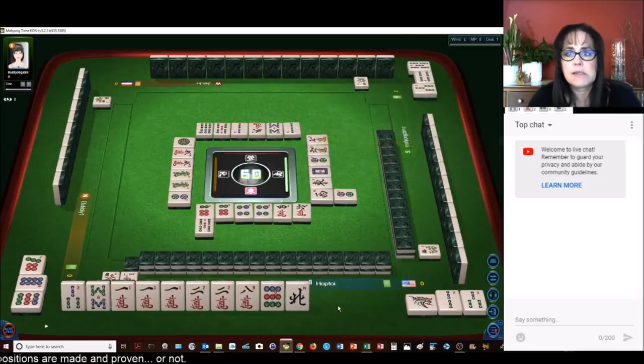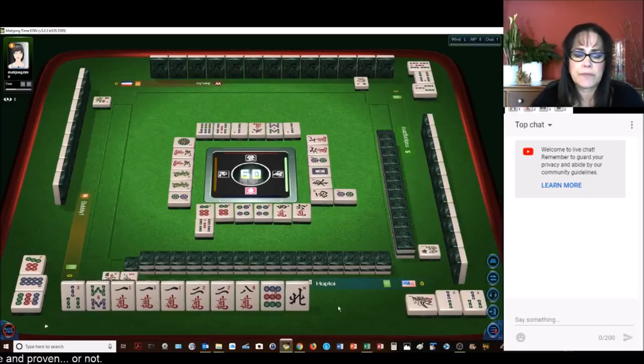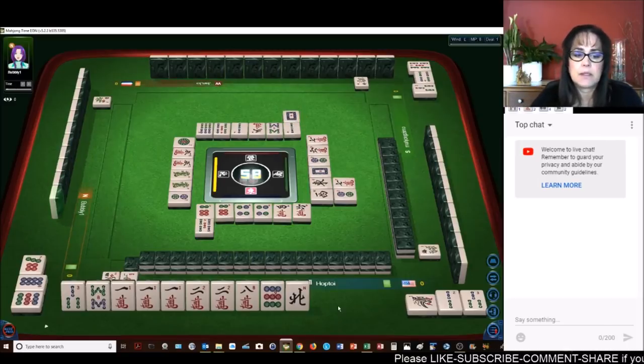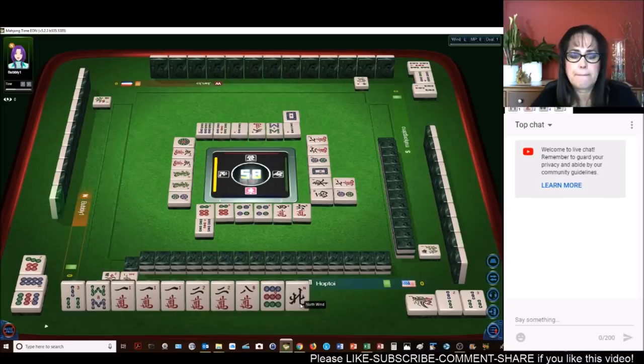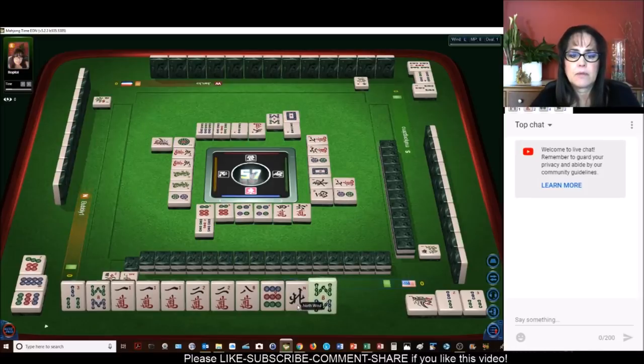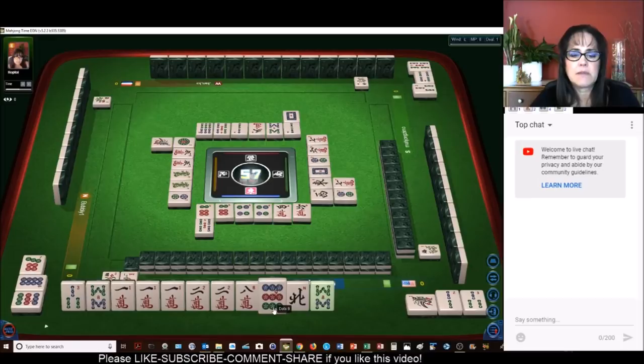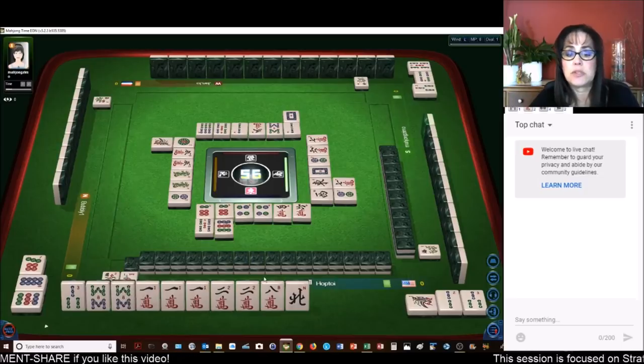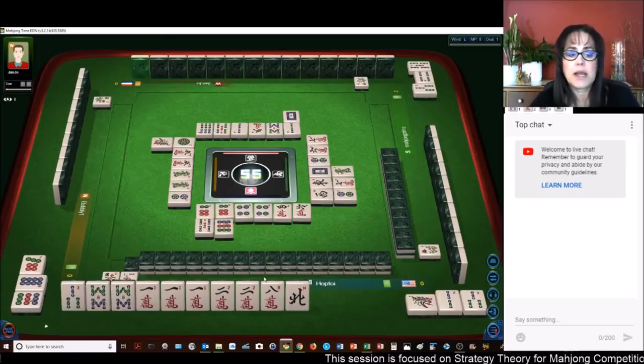We are in east seat and it is east round. Seven characters. We have a one, two, three in bams. White dragon. One bamboo. Let's get rid of the nine dot — because now we're back to a voided suit, which is another fawn. So let's try to stick with cracks and bams so we can have that voided suit.